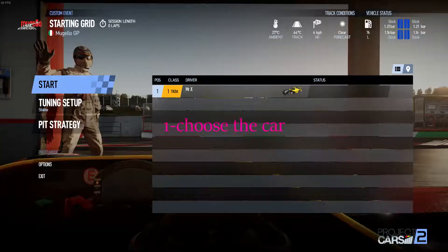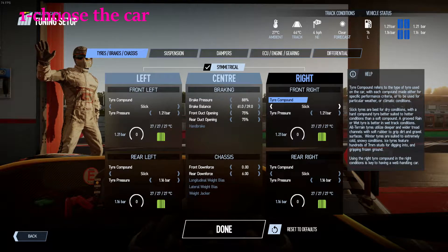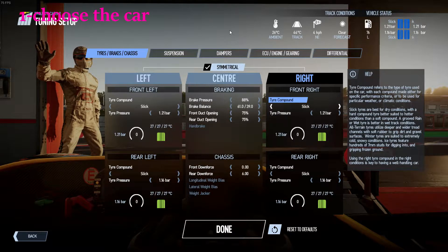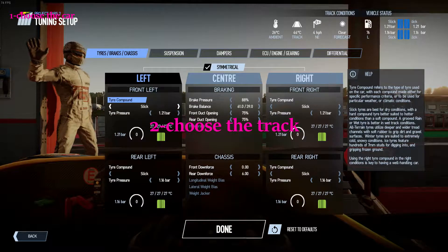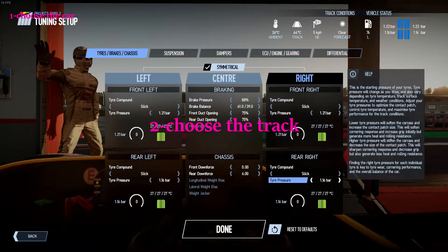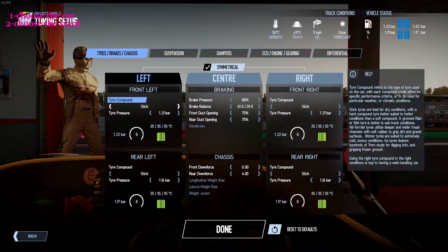First thing: choose a car that suits you. If you are a beginner, you want a car that's easy to handle — not too fast but not too slow. For example, I chose the Radical SR8 and we are going to be racing at Mugello GP. I just got a Mugello DLC as a gift from my brother, and I've always wanted to race this track but never had the chance in any game before.